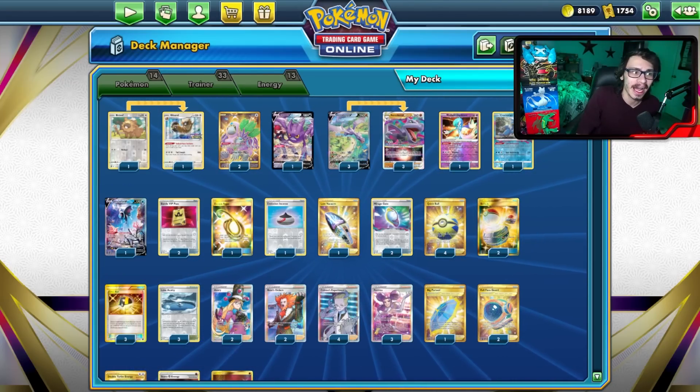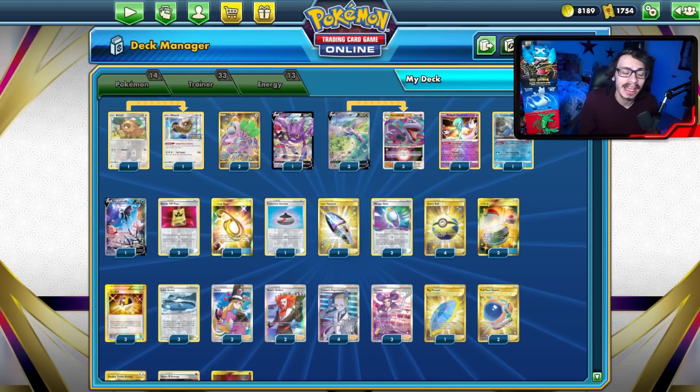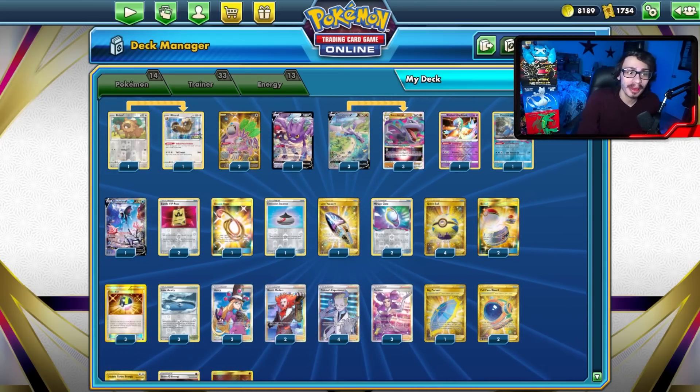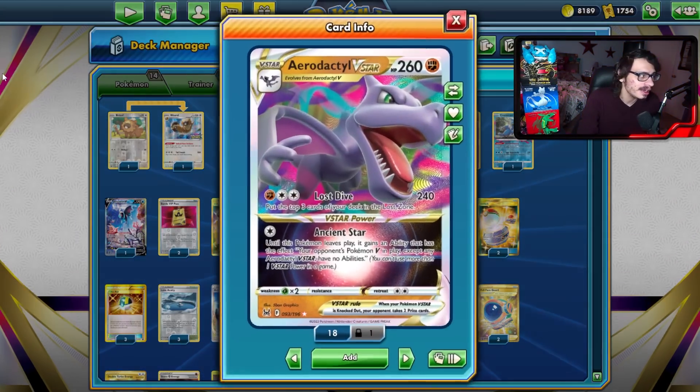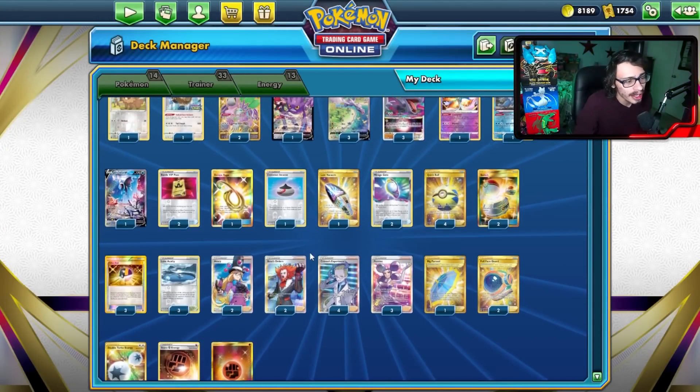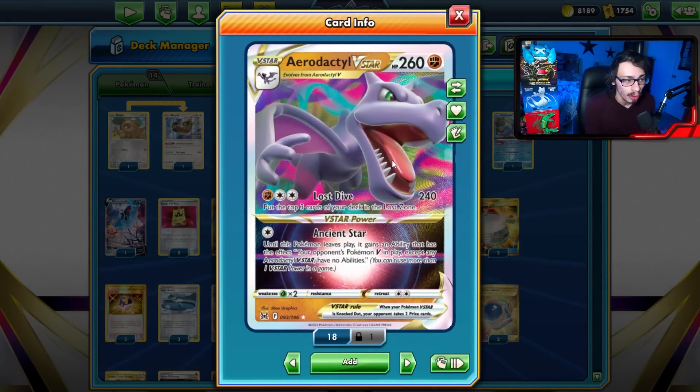Welcome back for the video. I'm going to be showing off a beefy, tanky Aerodactyl V-Star deck. This is actually from Japan. Unfortunately, I can't find the original link or who made the deck, but credit to whoever came up with the idea. I've taken that concept and improved upon it with some tweaks and changes. The whole idea of this deck is that Aerodactyl has a lot of bulk, mainly because it has a lot of cards that give it tankiness.